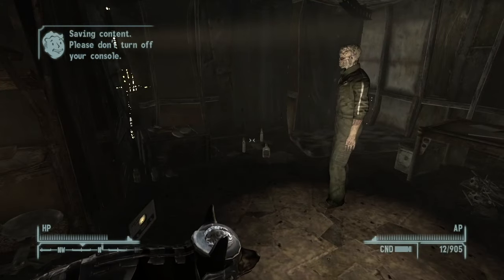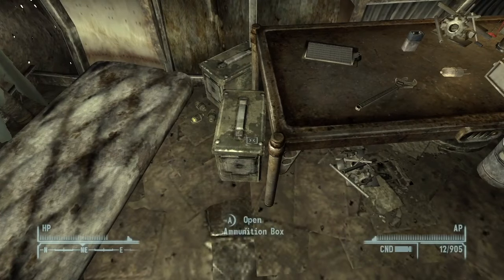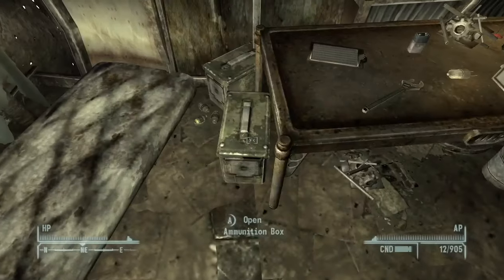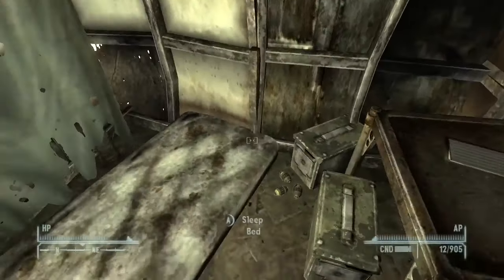Upon going inside, we can find a very dirty shack. It looks like Raul was picking something up and then caused an earthquake, but there's just a lot of junk in here. There's a workbench, and this workbench is important because Raul can fix your weapons and equipment here, which is pretty cool — something I didn't realize until recently.